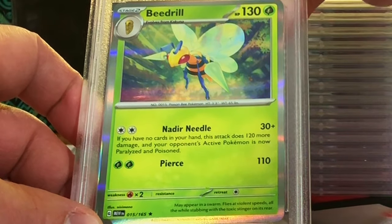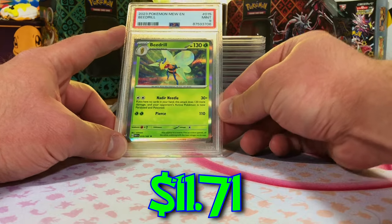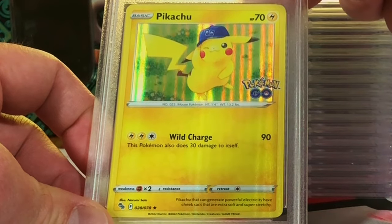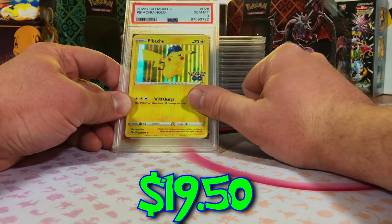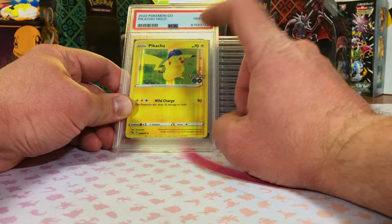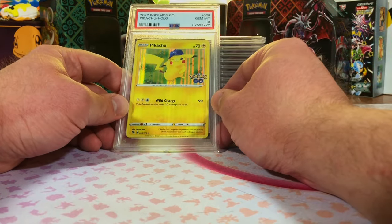Beedrill Holo from Scarlet and Violet 151. It looks like a 10, so we're going to guess a 10. We will take a Mint 9. Pikachu Holo Rare from Pokémon Go — this has got to be a 10. Nice! Another one for the pile, and a great one too because it's my guy Pikachu. Anytime I get a Pikachu or Charizard in a 10 it's going to be a great day for me.